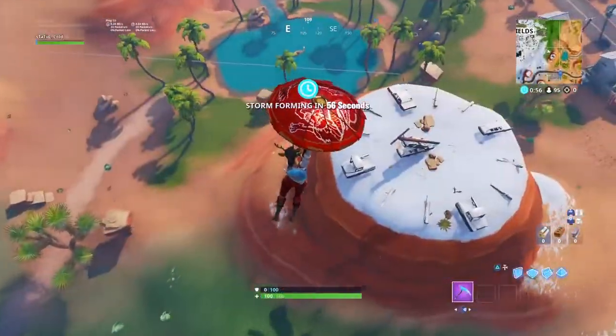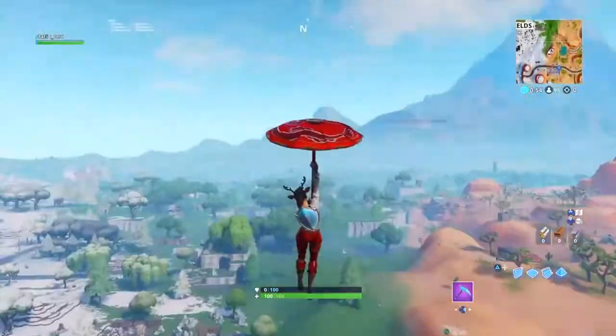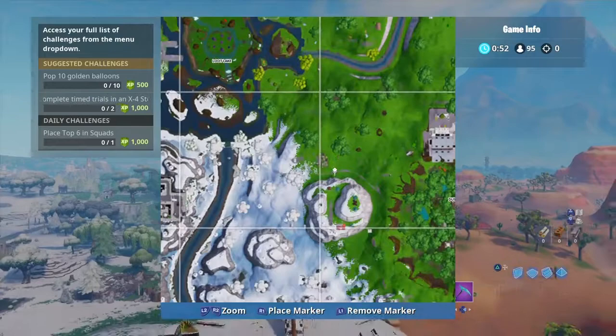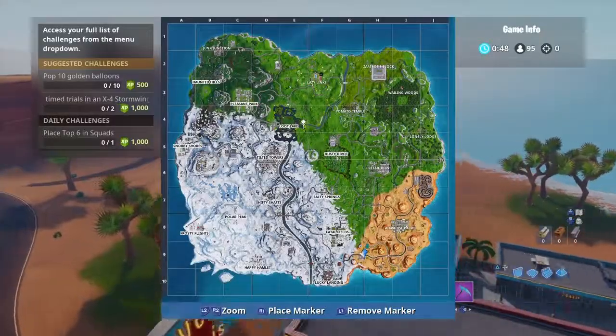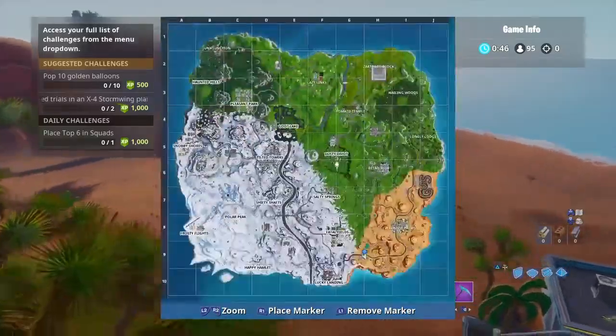Why does this hill have snow on it? It should not have snow on it. Look at that — it's the same with this hill. Why does this hill have like grass but then some snow on it? Makes no sense. Look at that right there, it's a big green patch of snow.